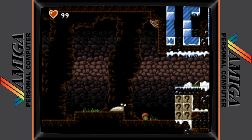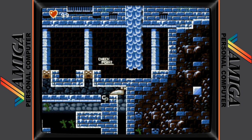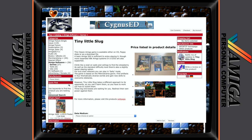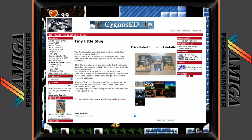Tiny Little Slug runs on an unexpanded Amiga 500, but do note that NTSC is not supported unfortunately. The game is available as a digital download from the APC and TCP Amiga online shop for 19 euros, or alternatively you may want to consider picking up one of the physical versions on offer.